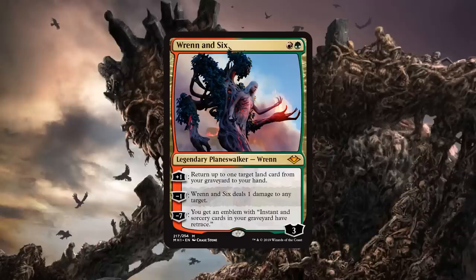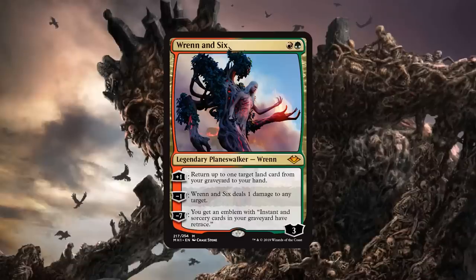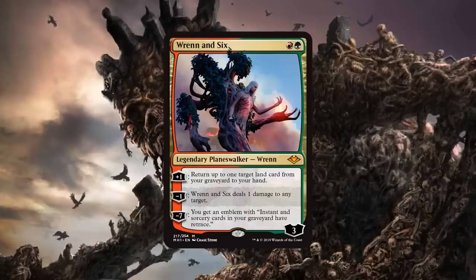It's a two-mana Planeswalker on top of that to start with, and its minus can ping anything — including a Noble Hierarch or little Infectors, who knows. I think there is something there. Right now it's all about playtesting and trying to see if this card can work, but it seems like there's a lot of upside, especially for a two-mana Planeswalker.